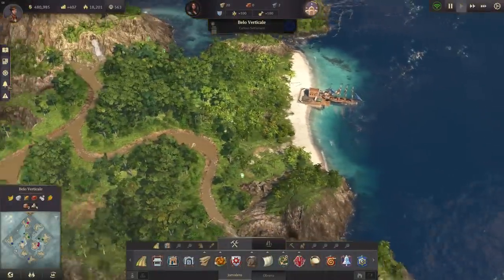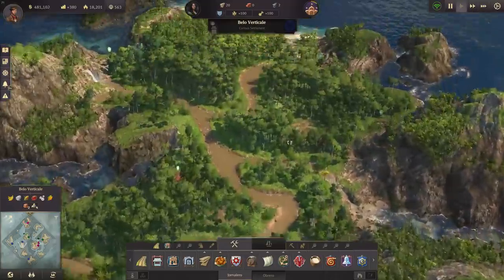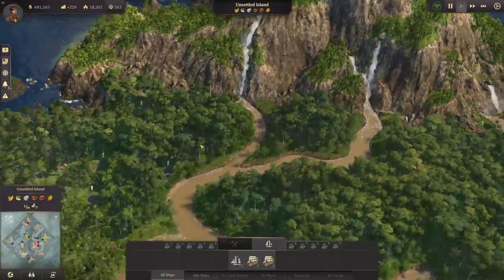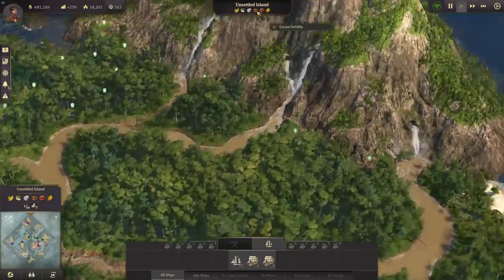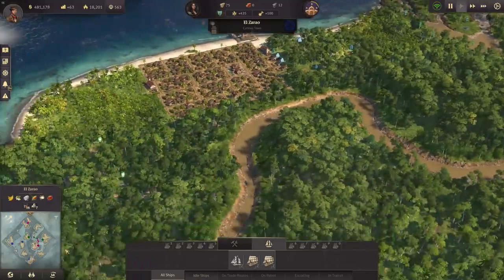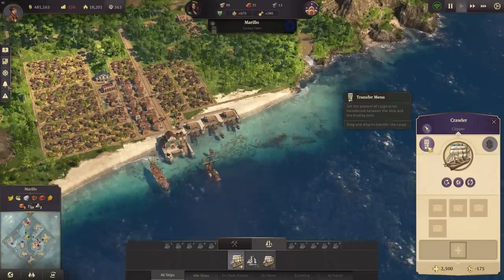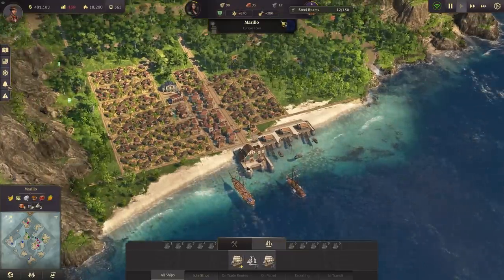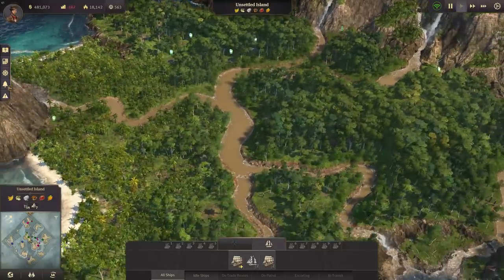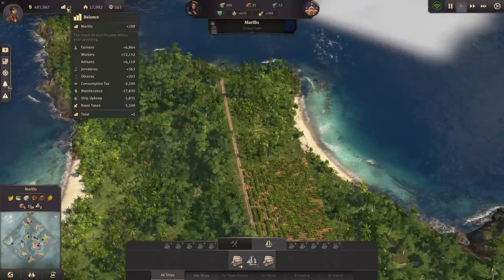Back in the new world, we have the new island below Bello Verticale where we settled — so we have three islands now. There's still another island with sugar cane, cotton, and cocoa that we should settle as well. We have 12 steel beams left in Marillo, enough to settle that one too, giving us four islands in the new world.